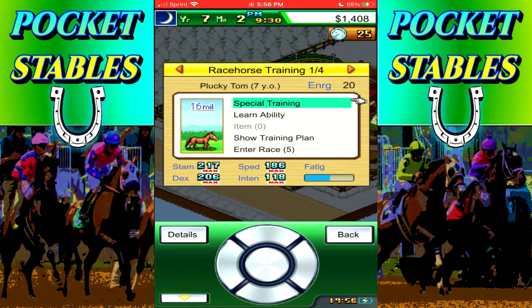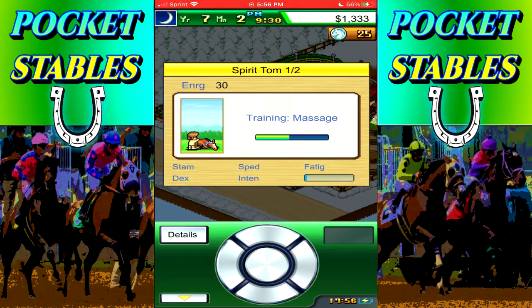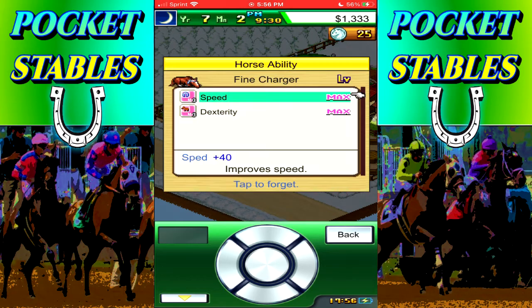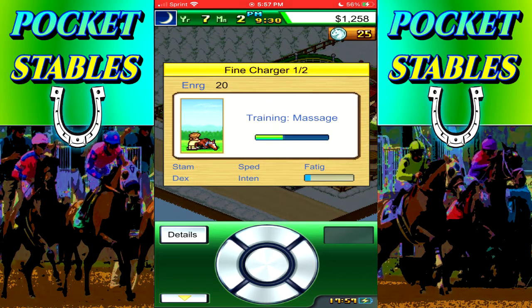Let's see who to train. Plucky Tom did very well. I'd like to get into the reading. Fine Charger is almost ready to go, same as Spirit Tom. We're going to drop the fatigue to get Spirit Tom basically back at no fatigue. Fantastic, and we're going to do the same for Fine Charger as well.